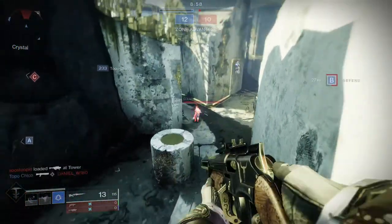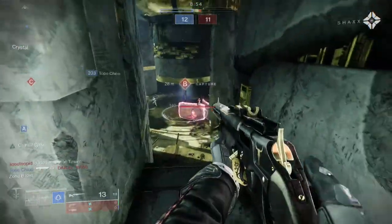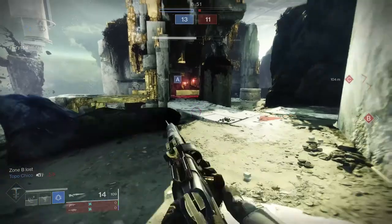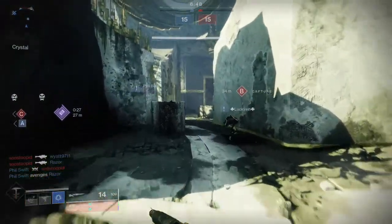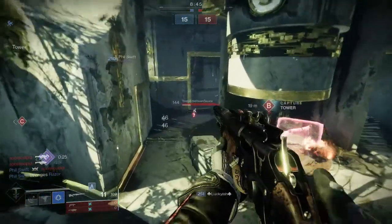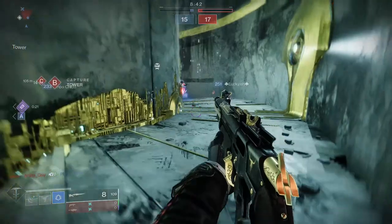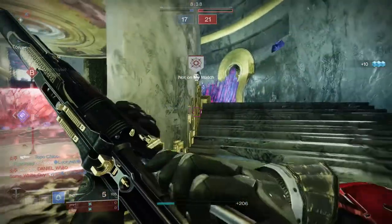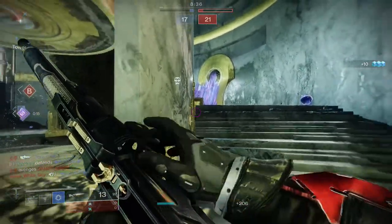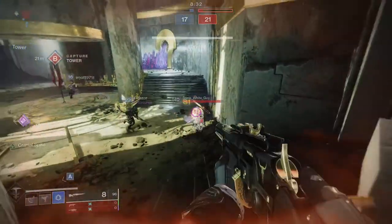Previously you would earn this armor by leveling your season rank and unlocking new pieces on the seasonal track. Moving forward, seasonal armor will be earned from seasonal activities. You'll also be able to guarantee pieces from these sets using focused umbral engrams. Season rank levels that once featured armor have been updated with packages of glimmer, legendary shards, upgrade modules, exotic engrams, enhancement cores, and enhancement prisms. Universal armor ornaments will continue to be earned towards the end of the season pass.